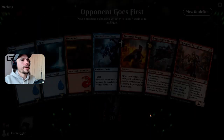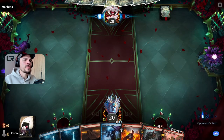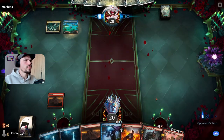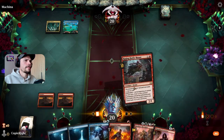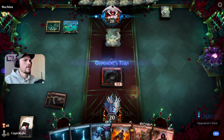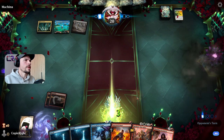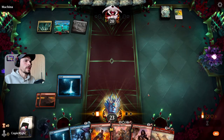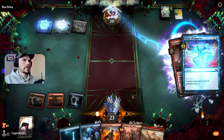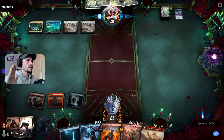Here we are against Makina with a beautiful Atraxa. Opponent goes first — did I win a single game going first in this universe? Doesn't look like it. Let's play the red to see if my opponent has a removal for it. Looks like — or maybe a counterspell. He has a removal for it. And let's see if Chandra gets a counter or removal. Counterspell! Give me an applause. Applause, Makina.